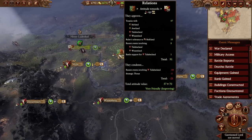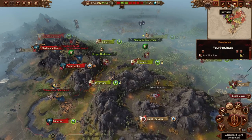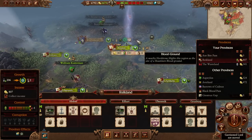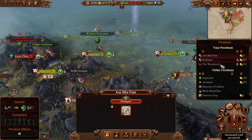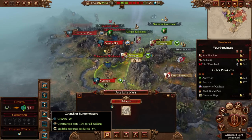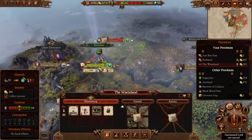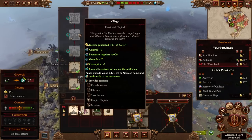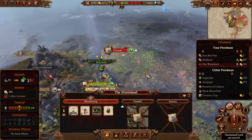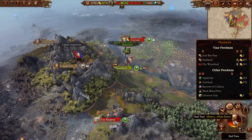Now I believe we're ready to end the turn unless I'm mistaken. Reikland is now generating cash - not a lot, but we'll need it. Axe Bite Pass will never generate money and is currently in the Council of Burgomeisters, which we'll need until we can upgrade it to tier three at least. The Wasteland should probably collect money - we could grow it but it should be able to defend itself. We could switch it to growing later on. Let's leave it for now, ignore unassigned skill points, and end the turn.